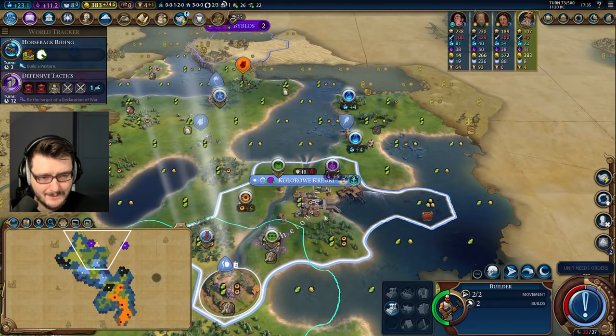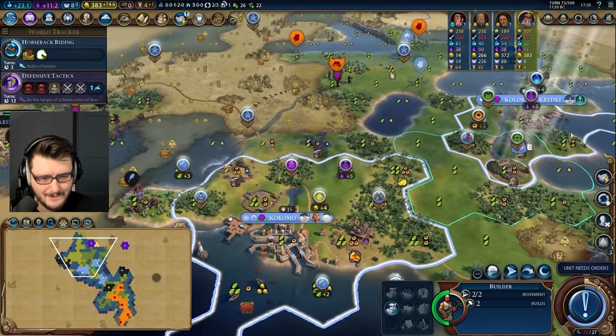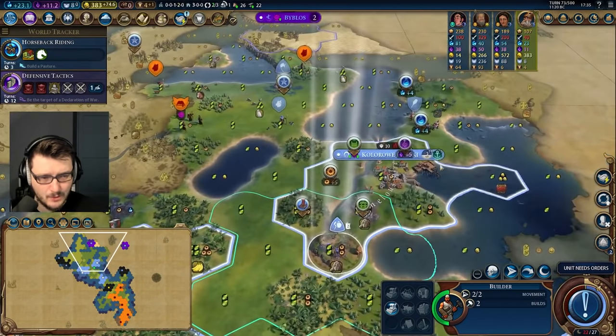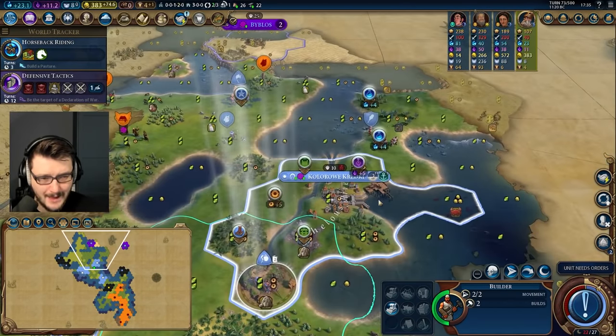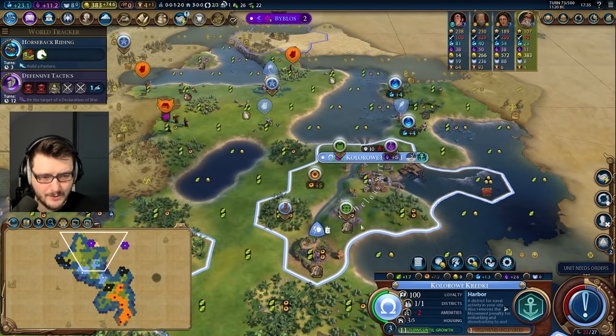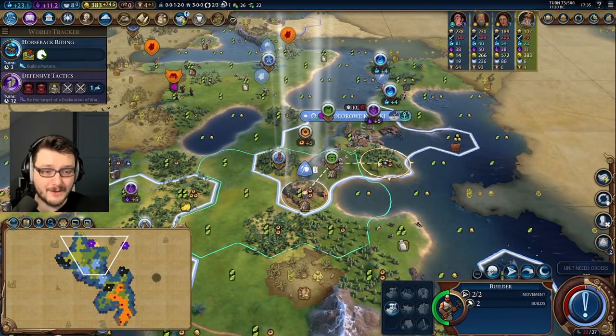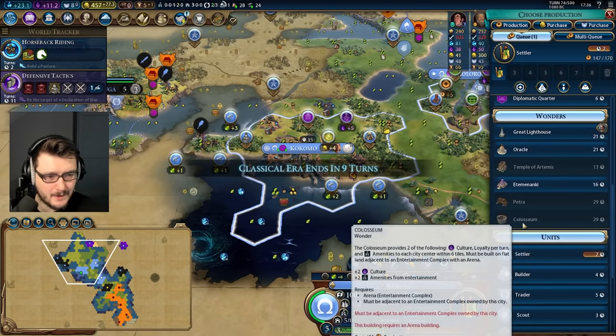My goal is to get as many cities down as early as possible. I need to find places where I can put mines without spending gold so that I can boost a tech. I don't know how early the Acropolis is going — it's probably going down next, which is a problem for me. I have two mines, so if I chop and then place a mine here I think I'm good.